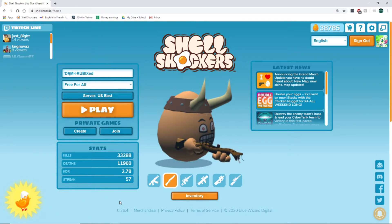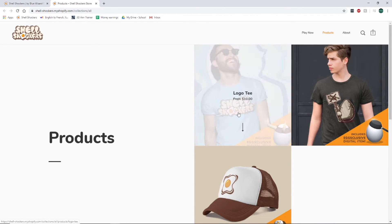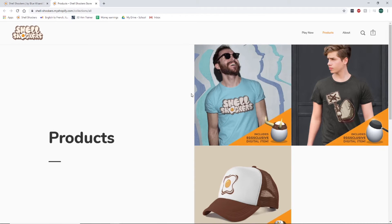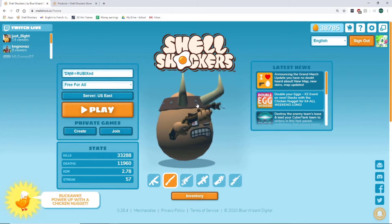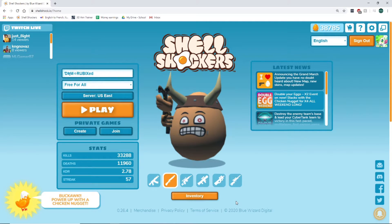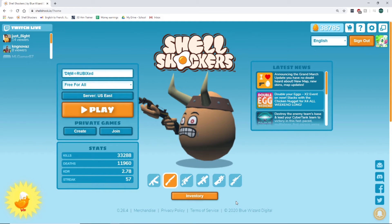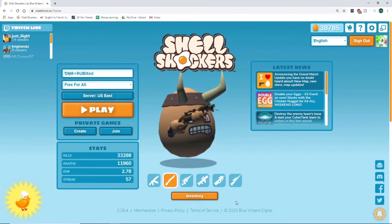Before we get to number one, an honorable mention: buying Shell League merch. Right now it's on a clearance sale, which is great — it's super cheap, other than shipping depending on where you live. I got this shirt, just ordered it yesterday, and I got a great code from it. It's my favorite hat right now — it's rare in the sense that not many people take the time to buy the merch. I didn't put it in the top five because you actually need to pay money for it, but it is a viable option for getting codes.